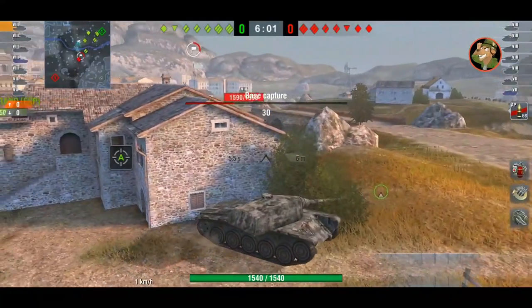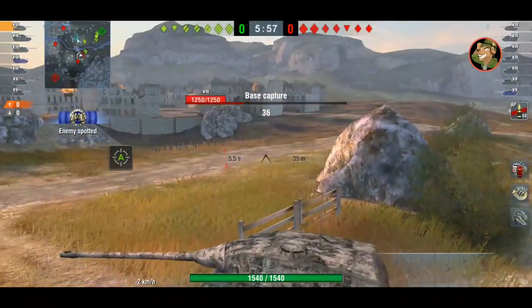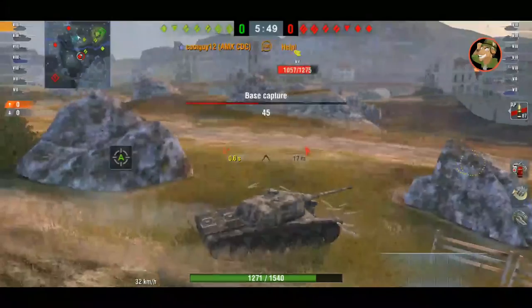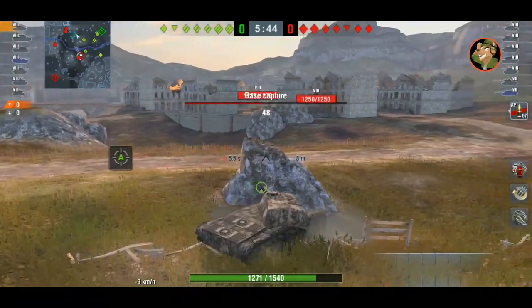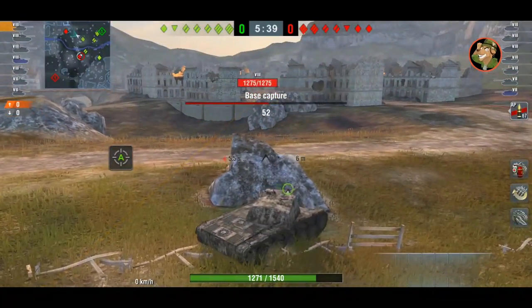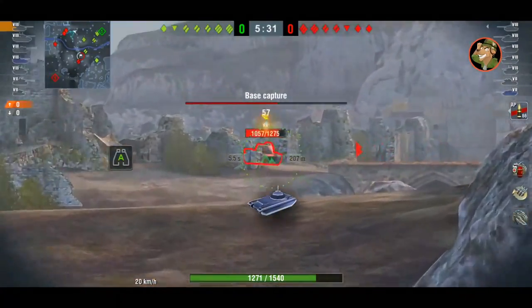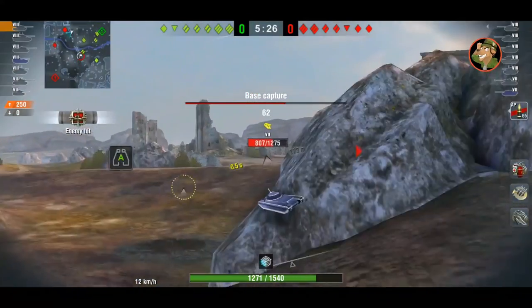Don't turn the turret that much — that would expose your visibility checkpoints. He's alone now; the T49 moved away and there's a red T49 as well. He sits behind the rock, turns his tank so he doesn't get shot through the turret side, and waits for the T49 to shoot before trying to get a quick shot in — doesn't work, unfortunate. But the cap is running high now — that's a great shot, 10 out of 10 for skill.